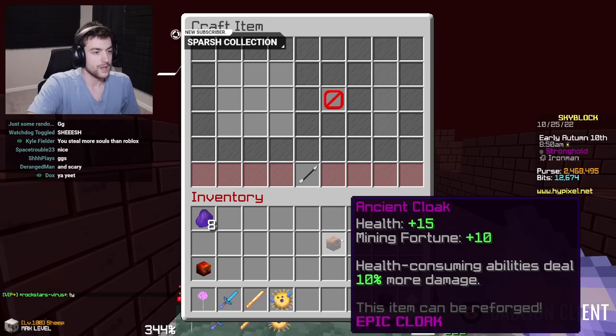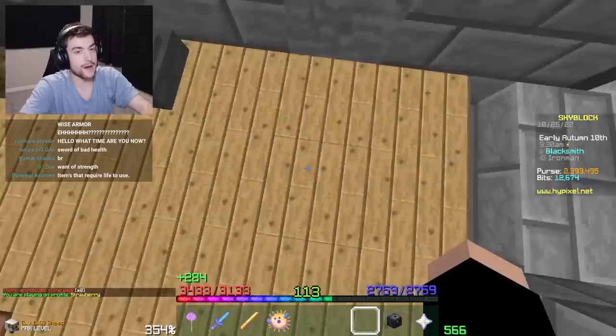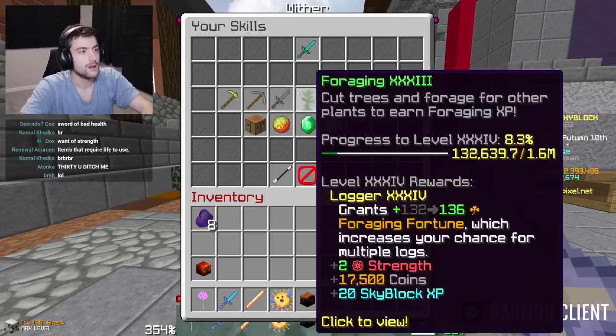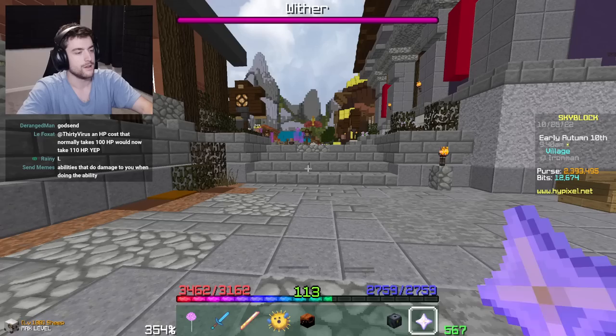What attributes today? There's no attributes on this item. Okay, chat, that's a thing. Now I'm immediately going to reforge it with Shiny Prism. And now, Glistening Ancient Cloak with plus 20 mining fortune. That's the equivalent of four levels of this mining fortune perk right here. Which I can actually upgrade one, so let's do that. That is four upgrades of mining fortune right there.